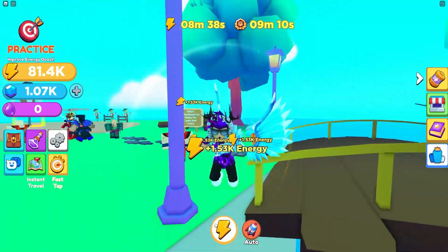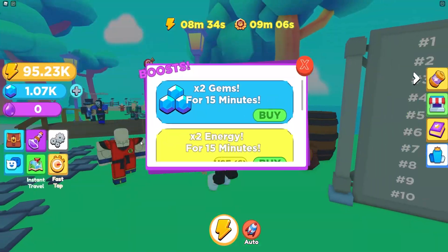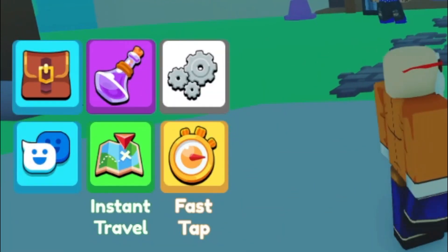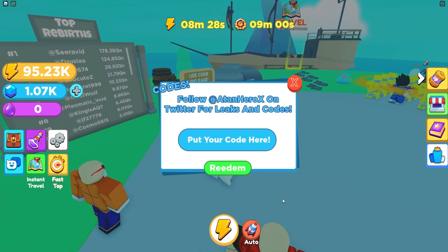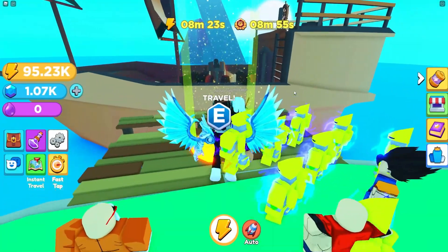If you don't know already, to enter game codes in this game, go to the left, click on the two faces, and the code menu will come up. These codes are in no particular order, so let's just get into it.